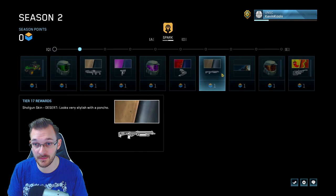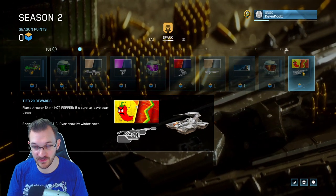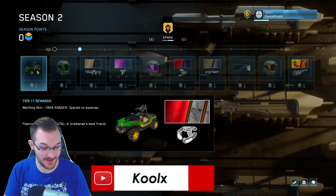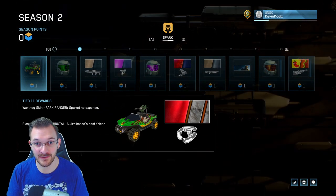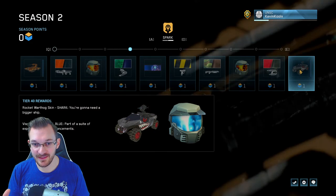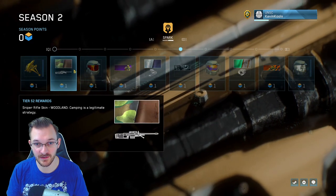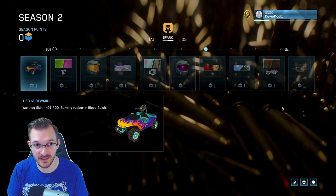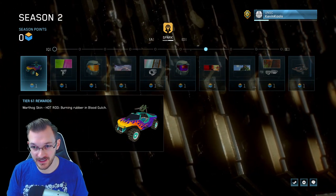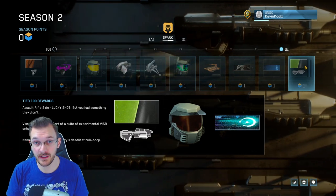Scrolling through, you can see the different options — some items are doubled up on different customization slots. I really like the hot chili flamethrower skin, and there's also a skin for the tank. One highlight: there's literally a Jurassic Park skin for your Warthog, unlocked at rank 11, so it's not too far away. There's also the warthog with the teeth look, unlocked at 40. The hot rod skin you've probably seen in promotional images is unlocked at 61. And the very last thing you unlock at tier 100 is a weapon skin, a visor skin, and a new nameplate.